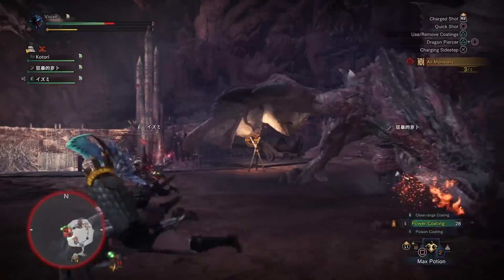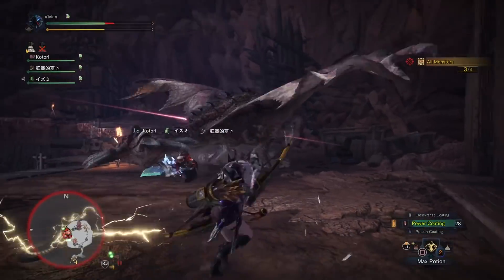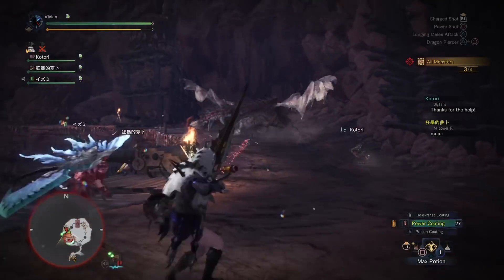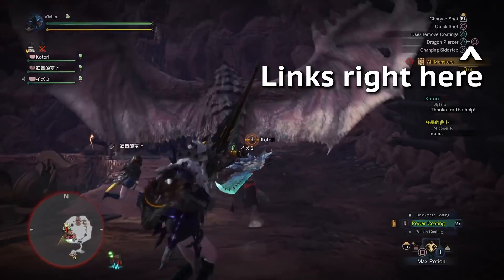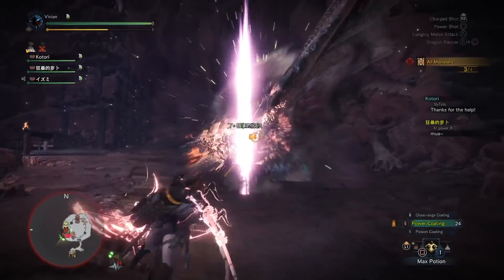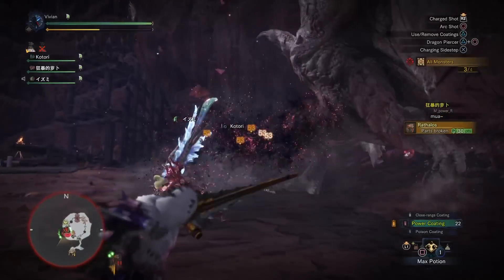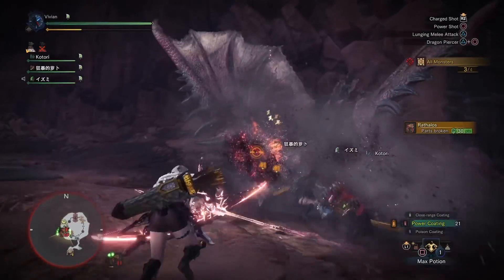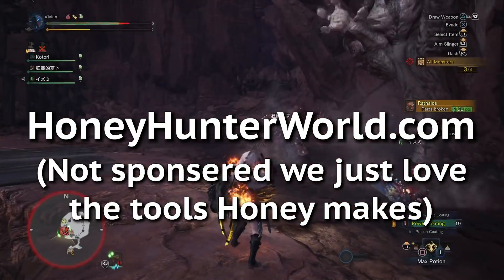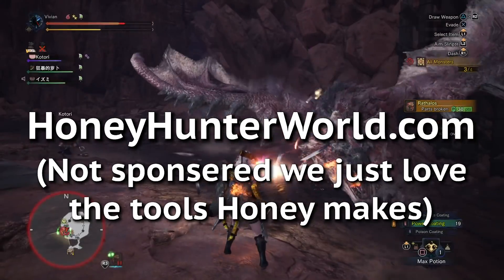Now we know that a lot of builds we're showing are using KT weapons. We understand that not everybody has them, but unfortunately a lot of power creep happened during KT. If you're looking to farm her a little more effectively, check the link in the top right. These builds assume you have the decos available to make them. However, if you are missing some, you can use the set builder at honeyhunterworld.com to figure out the highest EFR set you can make with your own decoration limitations.